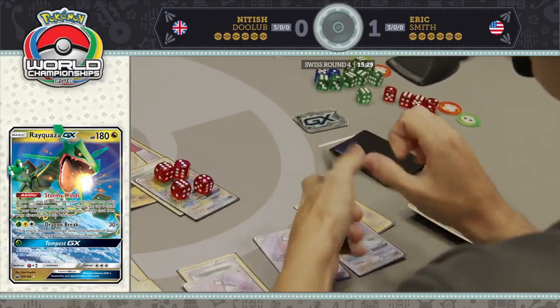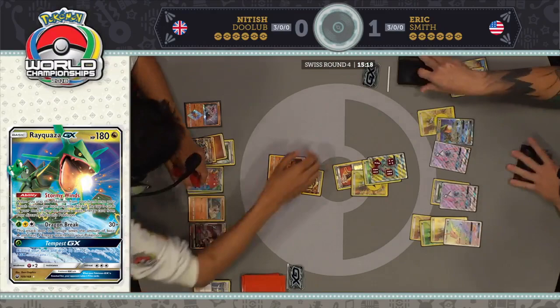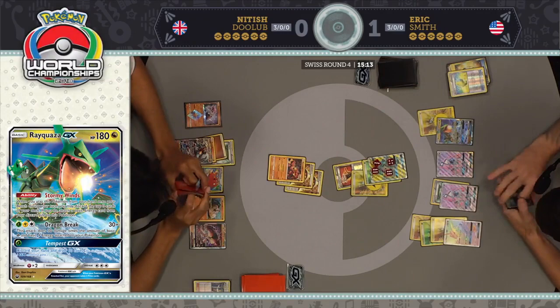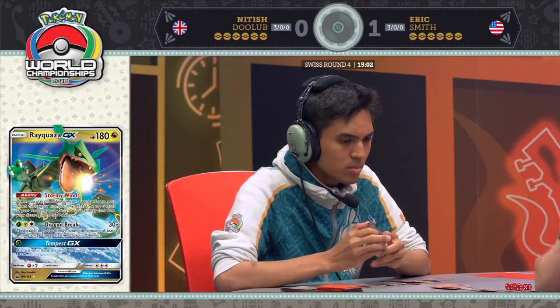See the good and the bad of Rayquaza. It never feels good to Stormy Wind and miss, and not only miss but get rid of more and more great cards out of your deck. A Guzma here from Eric — I think he should go after Octillery. The Lycanroc is very tempting — you can wipe that off the board, take away your opponent's big GX attack, but then you walk right into Sledgehammer, and your opponent already has a Buzzwole with two Strong Energy on it.